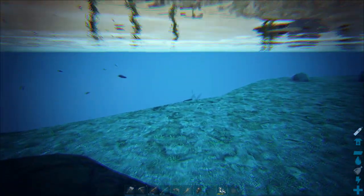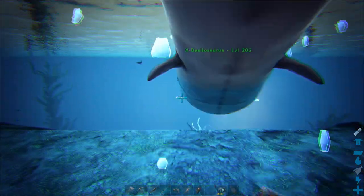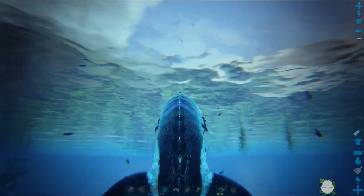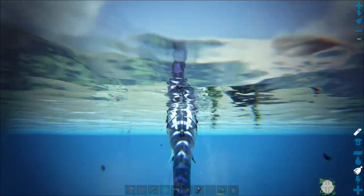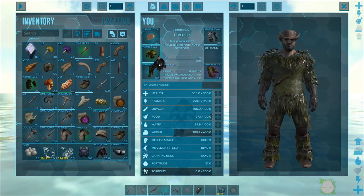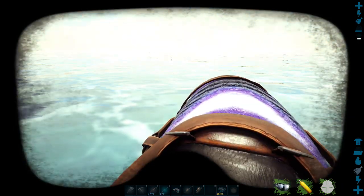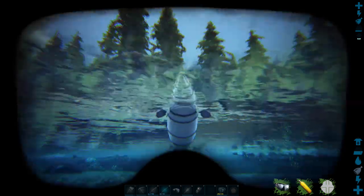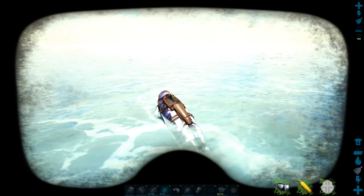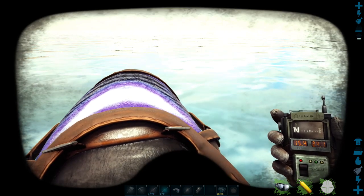Here we are out on the edge of the redwood biome on this little ledge, just to the left of what I'm going to call a horseshoe shape. I'll get my Basilo out and bring up my GPS location, and just need to put my scuba gear on as well. Let's bring up the GPS and coordinates for you. As you can see there's this little horseshoe shape and I'm on the left-hand side of it. We're at 15.4, 24.1.